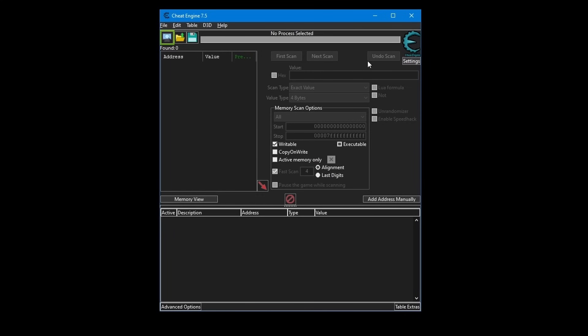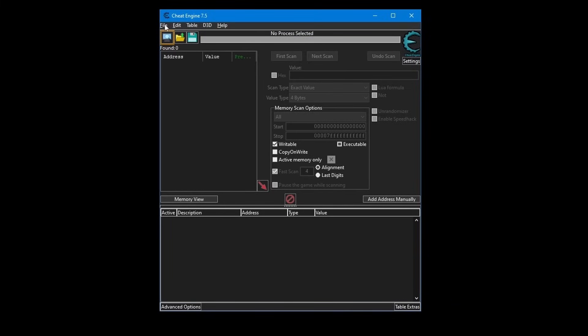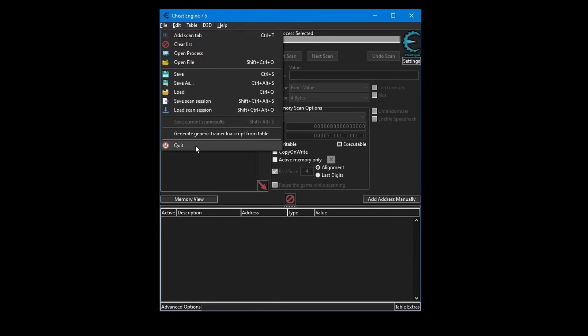Now launch it. I like to have it on bright mode — go to settings, press on general settings, press on disable dark mode support, press ok. It needs a restart, so just quit and open it again.